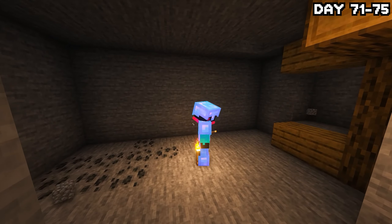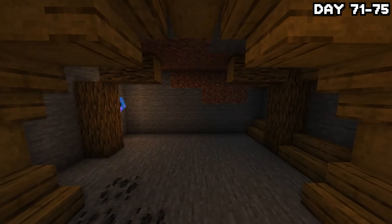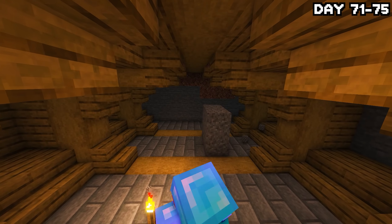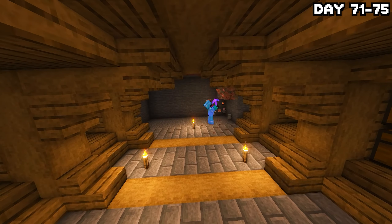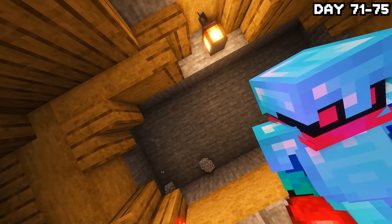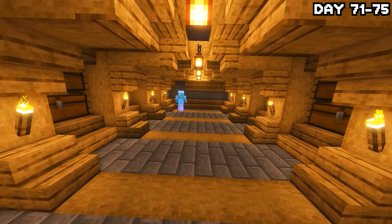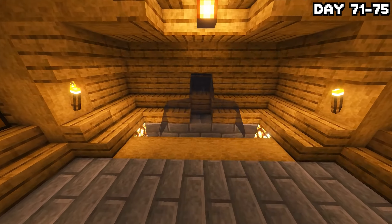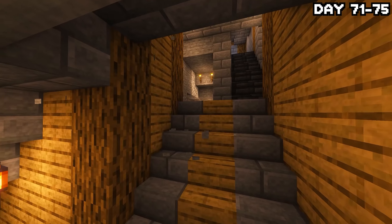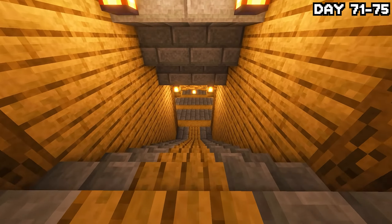On day 71, storage was becoming quite a problem because everything was all over the place. If you know me, you know I like myself a nice, clean, sorted out storage. So I got to work on building a little area next to the mines to store all of my stuff in. I've never done this style of building before with stripped logs as beams without a guide, but I think it came out looking pretty good — I definitely feel like I'm improving with building. After the build was done, I made some chests, gave them their own themes, and added item frames to them. Here's the end result.